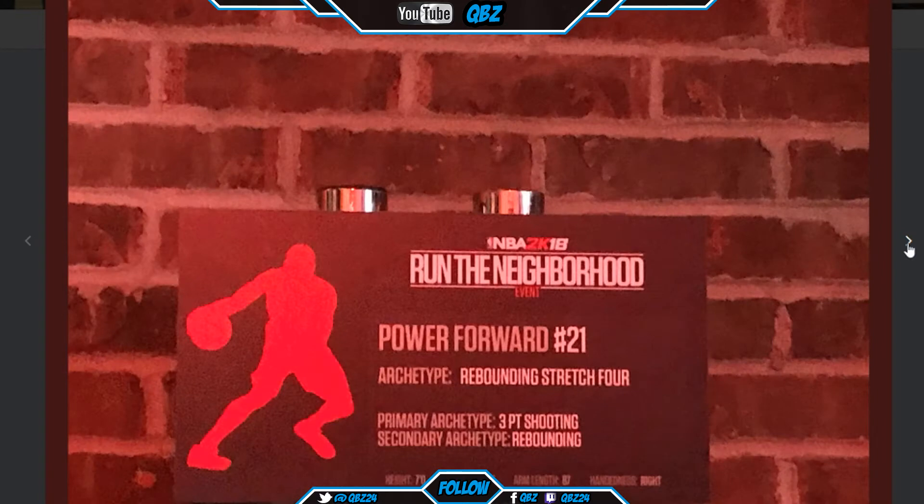Power forward — rebounding stretch four. Primary is three-point shooting, secondary is rebounding. That's gonna be real good — that's gonna be lethal. Seven foot, 205, arm length 87. I might make a second player with that right there.